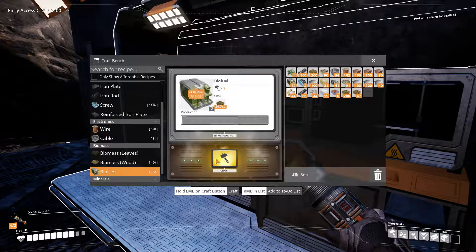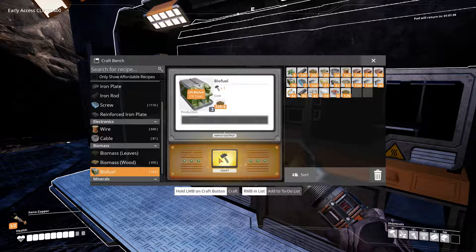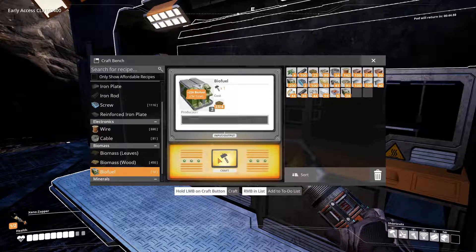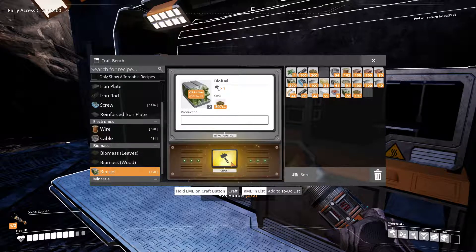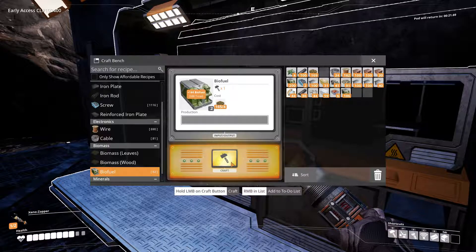Now I'll switch out the biomass for the biofuel in the power generators, since I've got a plethora of it now. I love how fast the wood converts. Oh, there comes the pod. I haven't seen the flying stingray — I wonder where it's been. Maybe it's not in the desert.